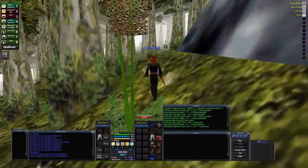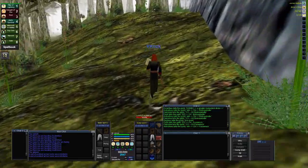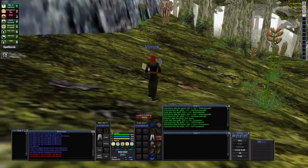This place is pretty good — you can make plat here by getting the armor pieces, but they're so heavy I don't even loot them, so I'm losing a ton of plat. But right here is the fairy little cliff, and I usually stop right here and go ahead and pop a snare.